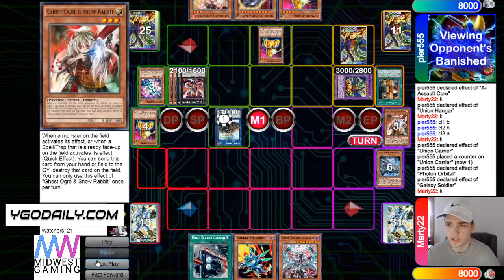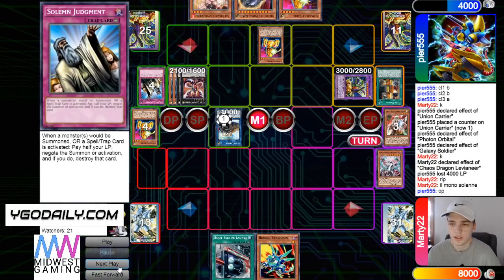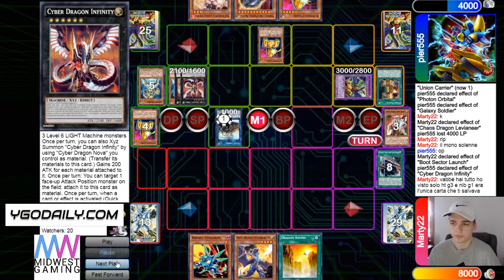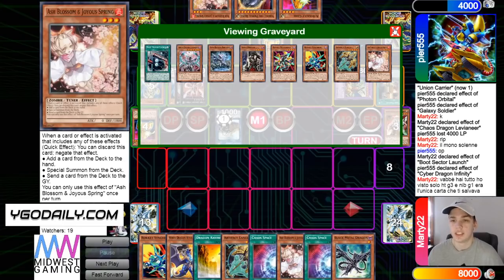He's going to banish Lights and Darks for Levy — Levy effect, he's going to have Judgment to summon. Activate Boot, chain Infinity effect to negate. And yeah, he's just admitting defeat. The Game 3 hand was weak — he had hand traps but nothing to really push himself ahead, and he had Judgment and Ash to hold down the fort.